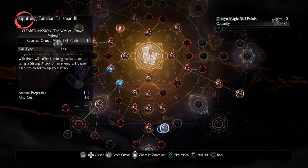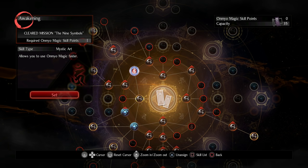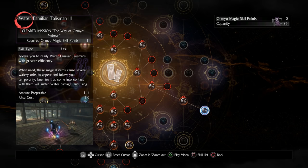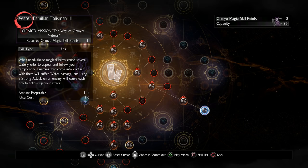The main strategy is always to combine two elements together to weaken the enemy so we can take them out — it really will make the game a lot easier. Another thing to eventually get is the Mystic Art. The one we want for Omnio Magic is Awakening — it allows us to cast our magic faster, which is great especially for our Familiars, so we can quickly run up to the boss, apply water, attack to apply purity, get Confusion, and then just destroy them.